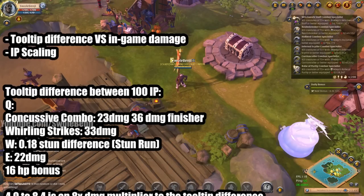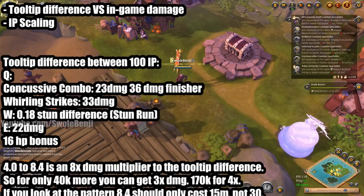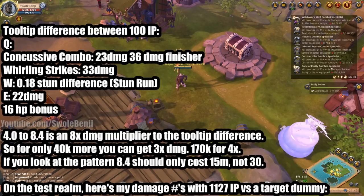Now it's time to talk about tooltip difference, in-game damage differences, and IP scaling. The tooltip difference between 100 IP for Q — concussive combo — is only 23 damage, the finisher is 36 damage, and Whirling Strikes is only 33 damage. The W stun run is only a 0.18 stun length difference. The E is only 22 damage. You only gain 16 HP from 100 additional item power on your Double-Bladed Staff. Comparing 4.0 to 8.4, it is 8 times the damage multiplier of those numbers. For only 40,000 more silver, you can get triple the damage of those numbers, and 170,000 silver gets you a 4x difference instead of 3x.